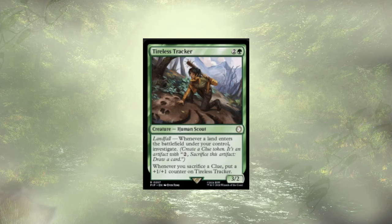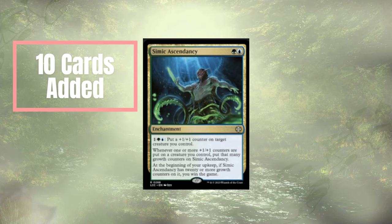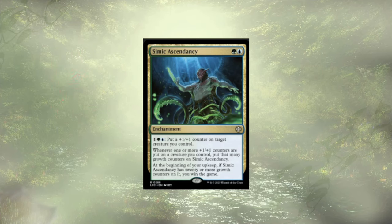Those are the ten cards being taken out. What are we adding in to replace them? Starting off, we have a no-brainer in the form of Simic Ascendancy. For a green and a blue, we get this enchantment that cares about us putting on +1/+1 counters — ideally we're doing it all the time. It gets a growth counter every time we add a +1/+1 counter to any creature, and at the beginning of our upkeep, if we have at least 20 growth counters on it, we just win the game. Alternate win cons are nice ways of wrapping things up.